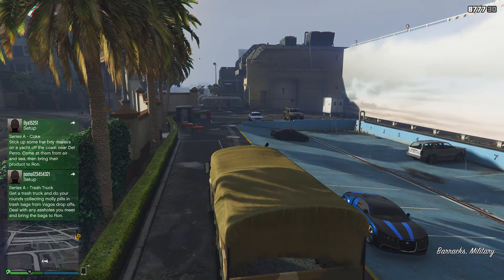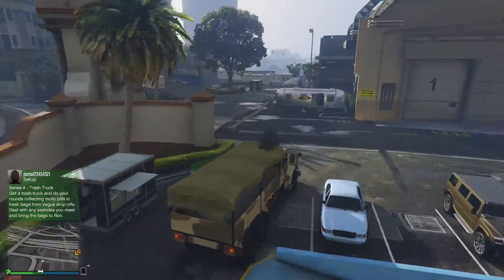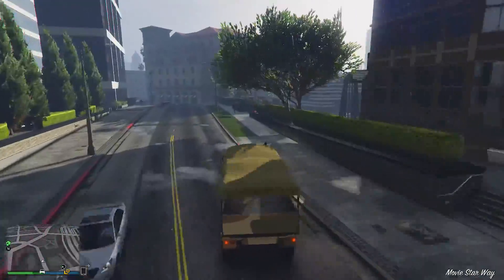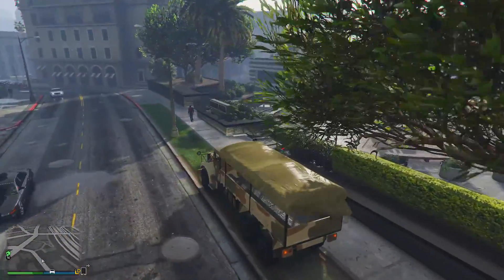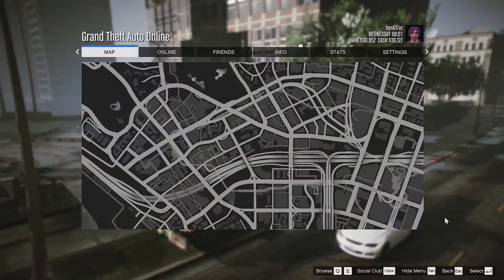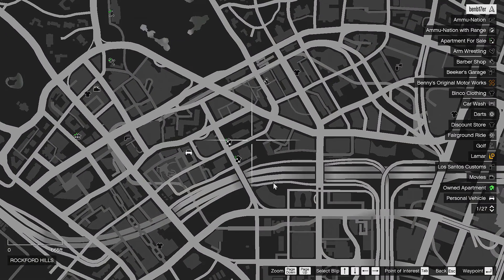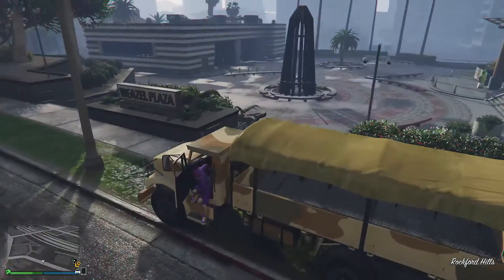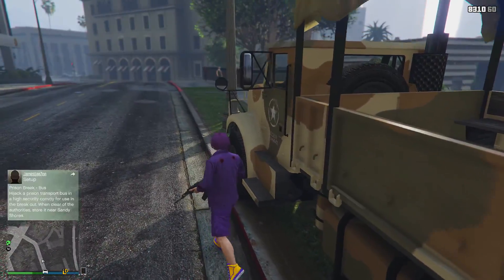Once you go ahead and get the vehicle, you want to take the same route I do in the video — it's literally just straight ahead from where we were before. Now for this glitch to work, you must park your vehicle on a set of grass. I have no idea why, don't even ask — I seriously don't know myself. But if it isn't on grass, the glitch does not work. You can do it anywhere across Los Santos as long as there's grass.